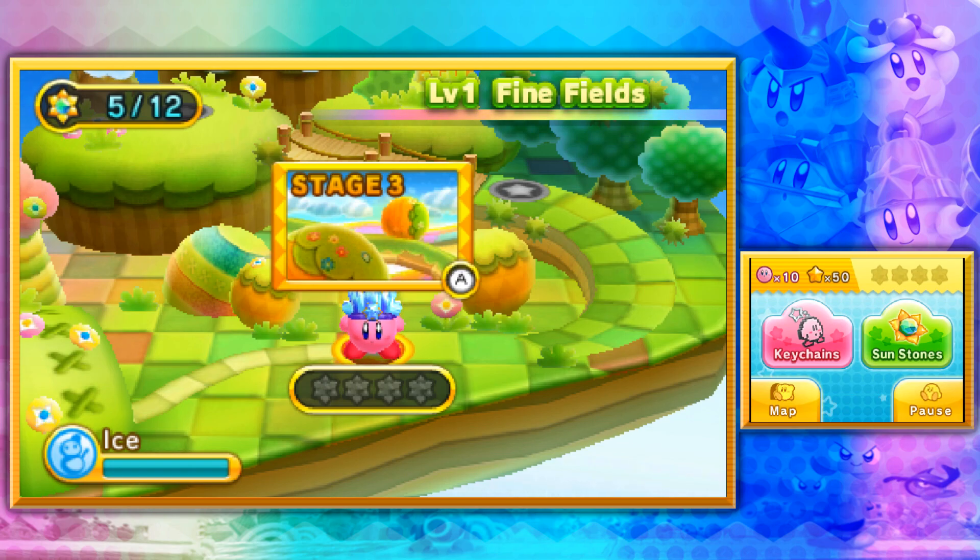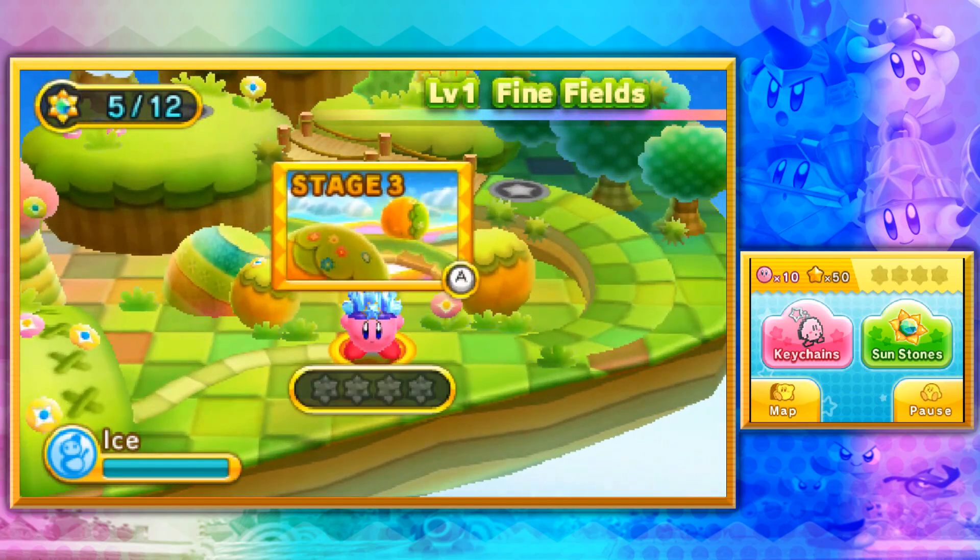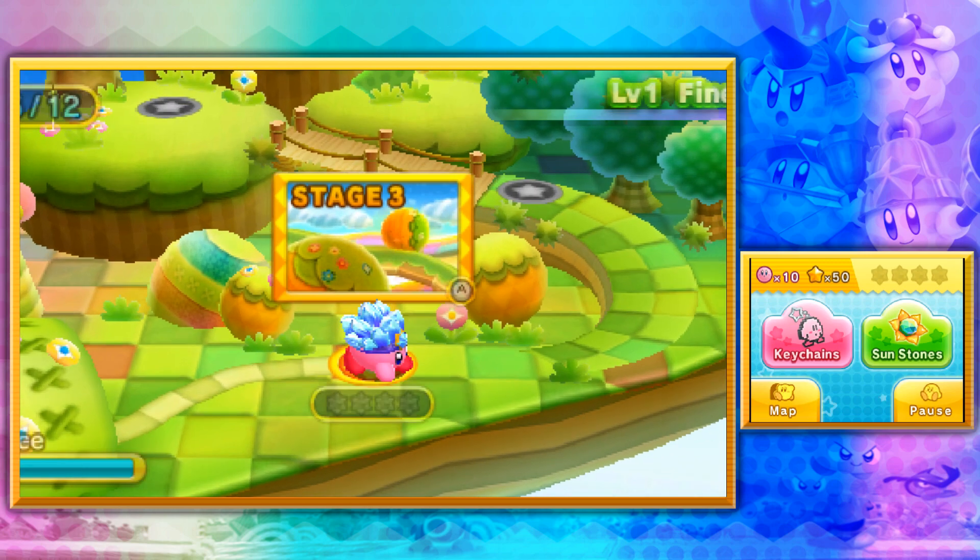Hello everyone, this is Neuronium. Welcome back to Kirby Triple Deluxe. Last time we ended up tackling Finefield Stage 1 and 2 after Dedede had been kidnapped for what, the umpteenth time? And in this episode, we're finally getting into how regular stages work with having FOUR sunstones per stage. So let's head off to Finefield Stage 3.